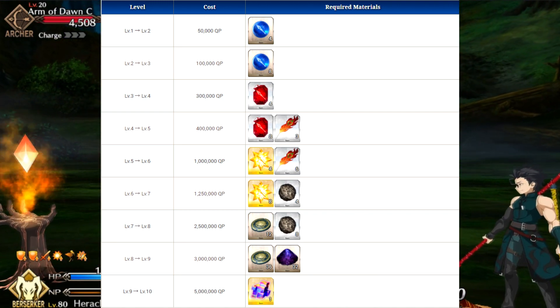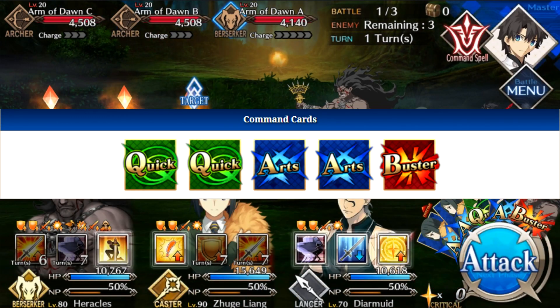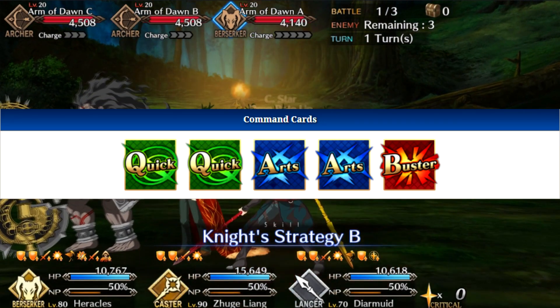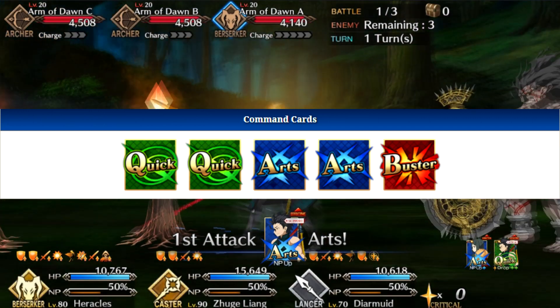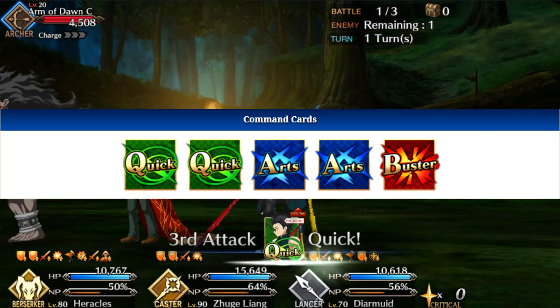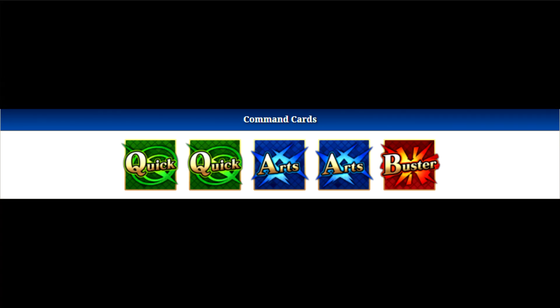For his command cards, he has two quick, two arts, and one buster. You can use him on arts teams and quick teams, but you ideally want to use him on quick teams for the crit stars. He doesn't really have that much in terms of crit power and crit skills, but he definitely works best on crit teams or quick teams.